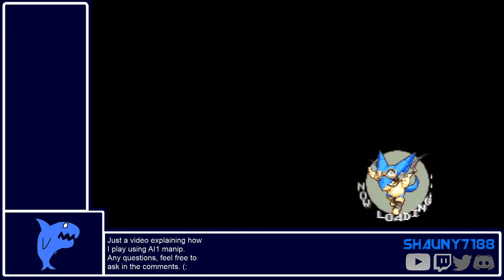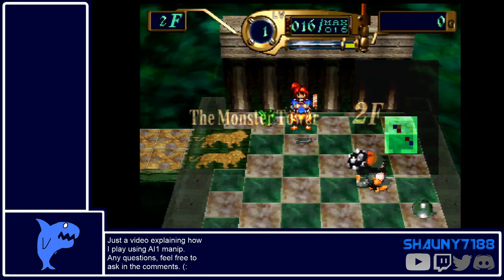So now that we're actually on a floor, which is randomized and I can potentially die in — we can actually start doing this. We have a monster beside us and it's a Troll.